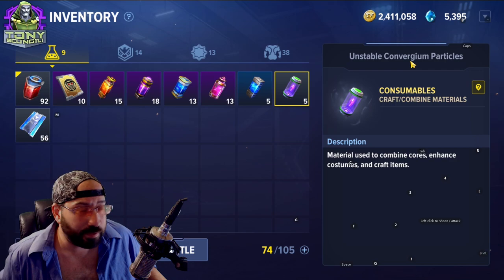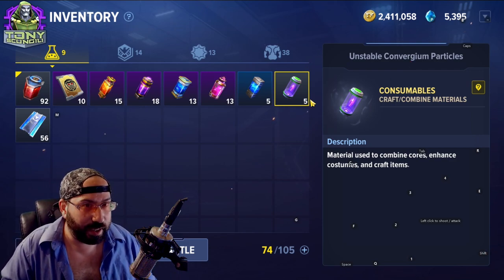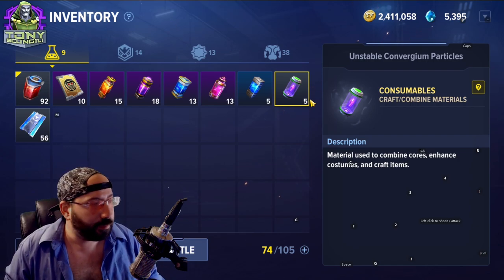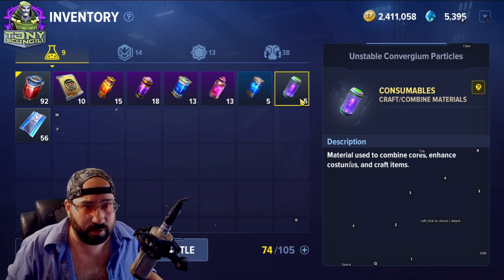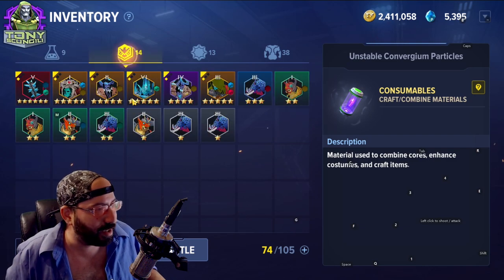The blue enhancers you can use pretty freely — eventually you'll get strong enough to go past them. Then you're going to have convergium particles, which are basically your crafting materials for quite literally everything in the game. There are three stages: unstable, stable, and crystallized — you can find them in the inventory.